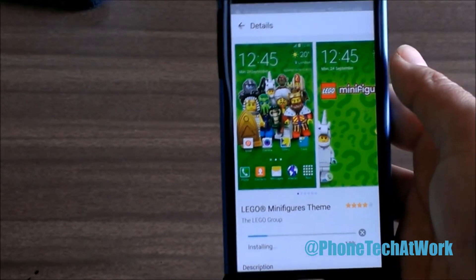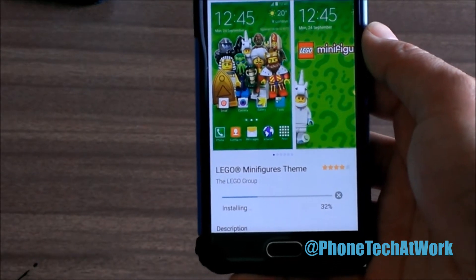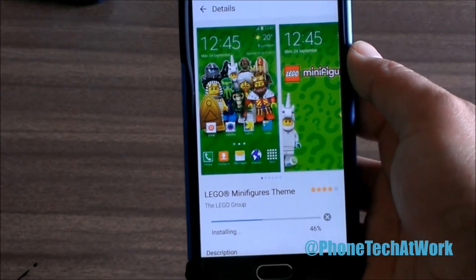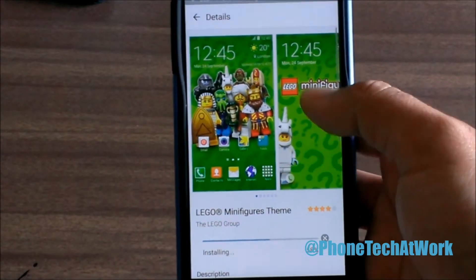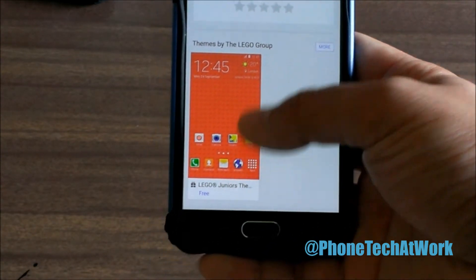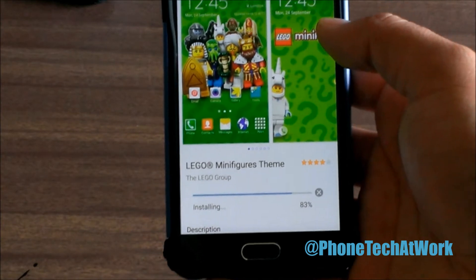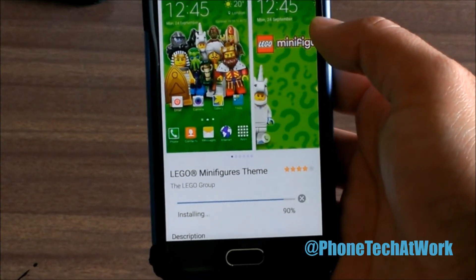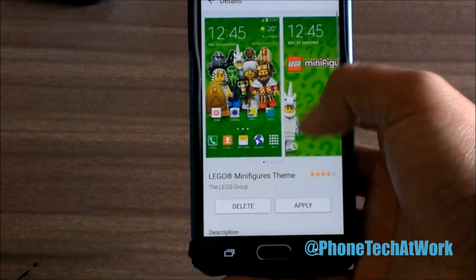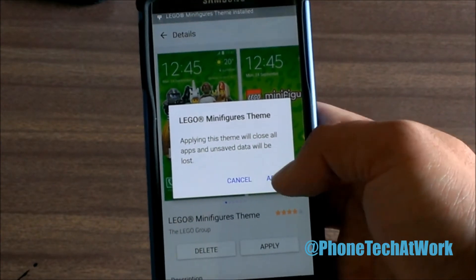I've got about half of four bars. When it finally installs, I'm going to probably cut the video and then put that on. If you want to rate it you can do that too — Lego Juniors is by the Lego Group, rated 93% to 95%. After the installation is complete it'll show Apply, and you just hit Apply on the Lego Minifigure theme.